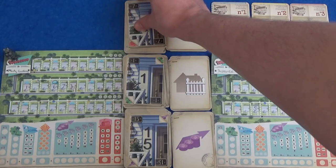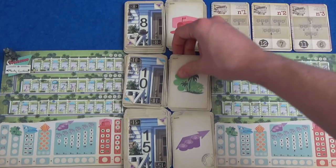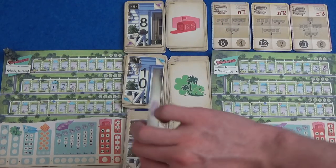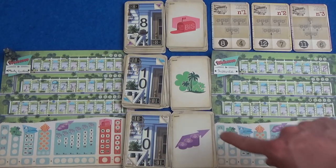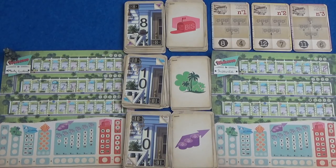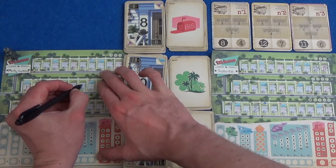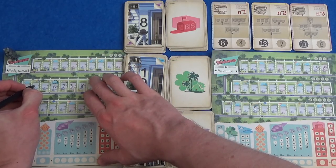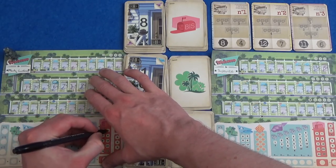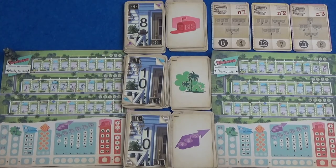The next round: we have an 8 bis, a 10 park landscaper, and a 10 real estate agent. I think Marty is going to really go for filling this street in. He is going to take the 8, and with his bis ability he is going to copy the 1. But he has lost 2 more points now. I'm going to continue with my parks, I think — where do I think a 10 needs to go? I think here maybe. Let's increase the landscaping here.